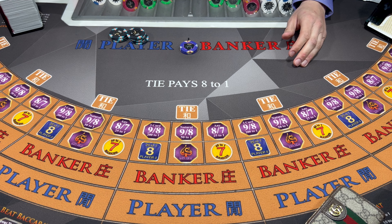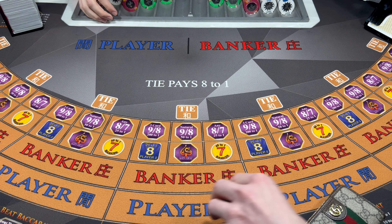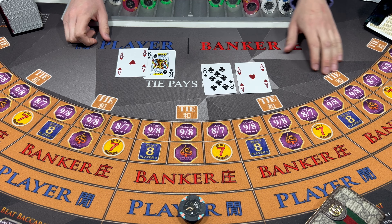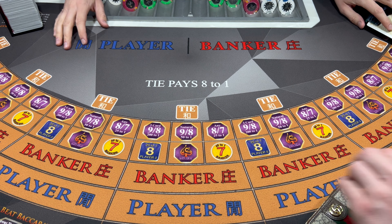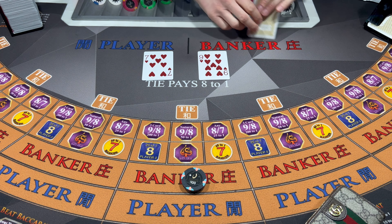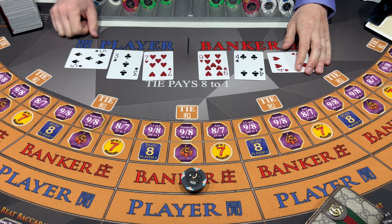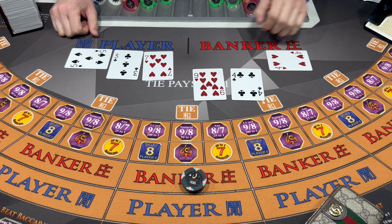So I started today with 3,000 and I'm down to 2,000 so far - I'm down a thousand bucks. We're going to try to change that right here with this bet. Hopefully it's a winner. 300 on the player. I don't like that eight. Nine - Banker wins. 300 up on the bank. Monkey. Seven - Banker wins.